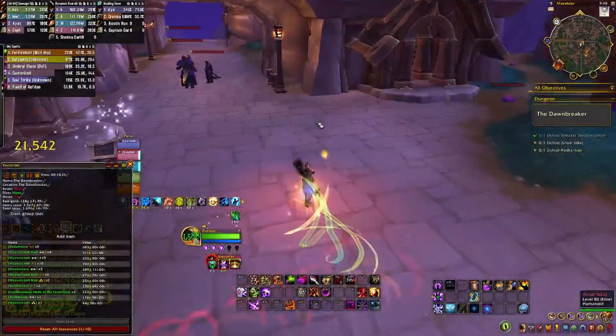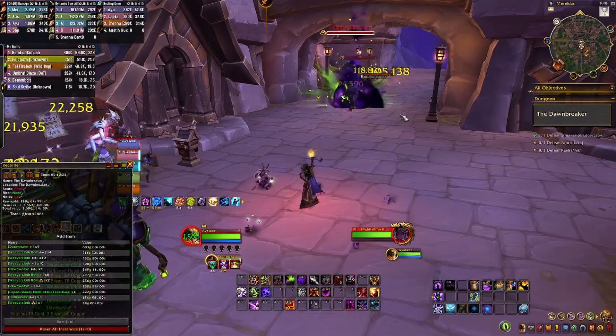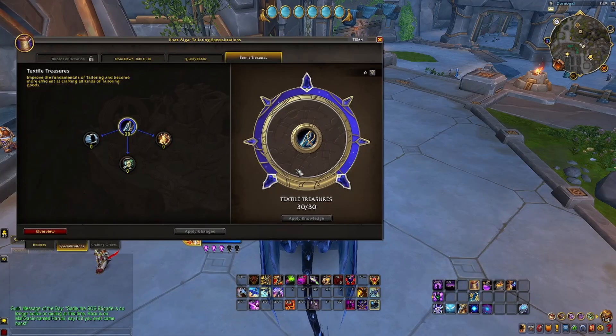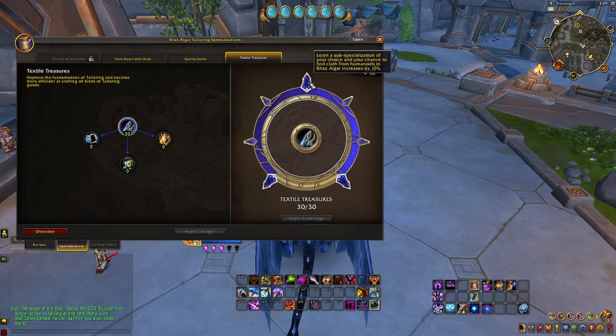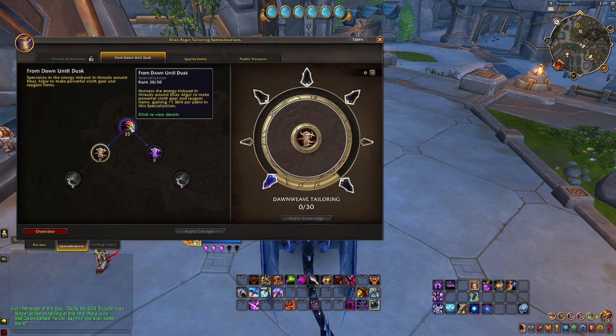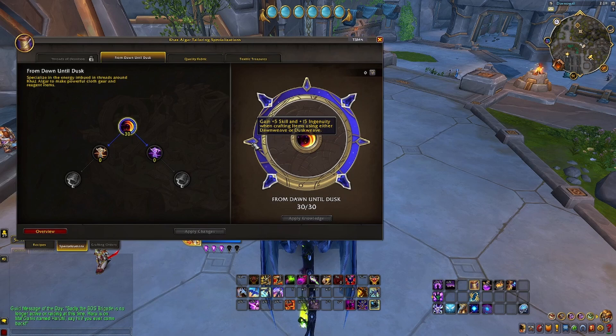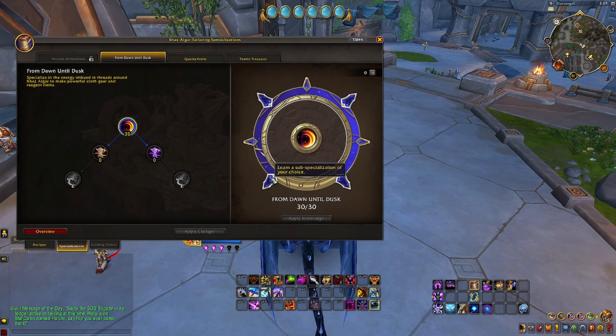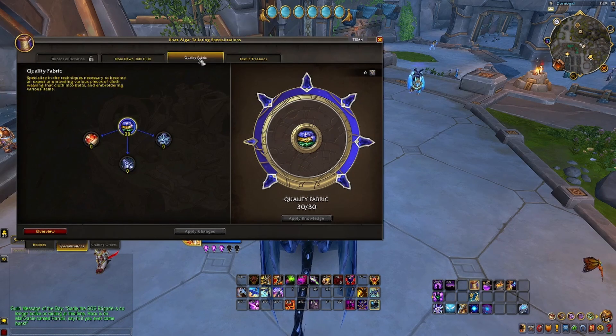So I will now go over the build, which you can go whichever way first — it depends on what way you think is more profitable for you. First, I went Textile Treasures for more drop chance, 30 points. Then, I went the Dawn and Dusk Weave drop rate route, because even at bronze rate they were more than 100 gold per wand. It's also variety rather than going all in on one cloth type, because you don't want to get locked in on one type just in case that one type is going down in price.